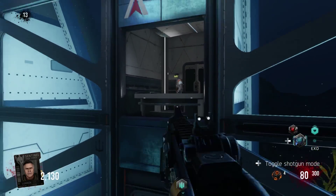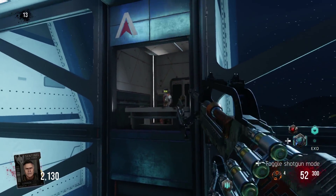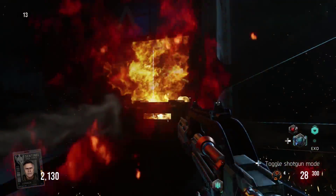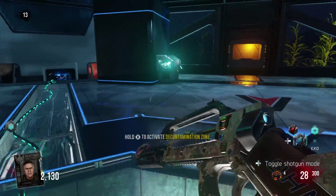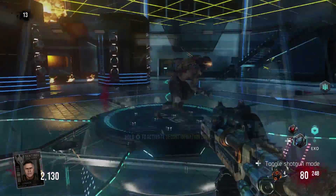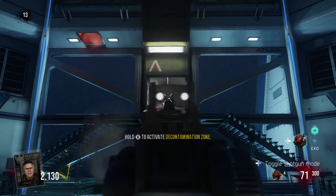It grows increasingly difficult after each mini-round. The first time is simple — we just have to shoot him because the security glass is already down. Once you beat him out of that location it will explode and he'll move on to the next. He'll also put an electric grid above you that prevents exo jumping without getting hurt and EMP'd, and then sends out zombies and a turret.